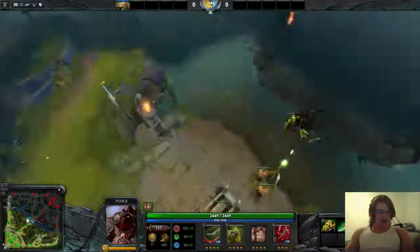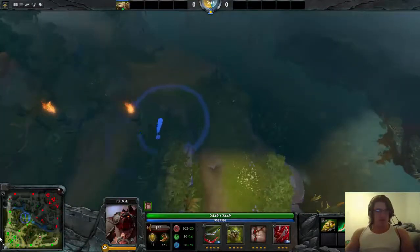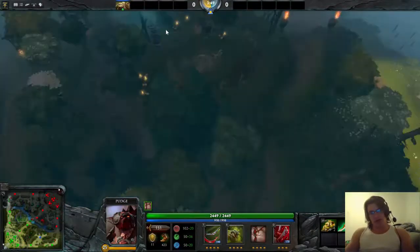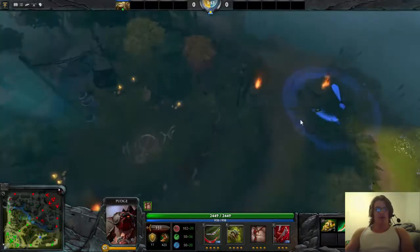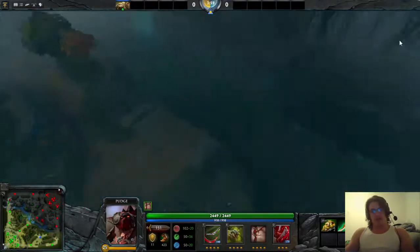If I'm on the Dire side, this is a very important ward. Sometimes you even want to block the jungle if there's a Tinker jungling, a Medusa, or someone doing ancients. But this is pretty good — it is the most obvious ward though, and people are most of the time going to deward this one.